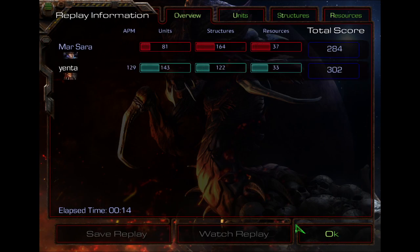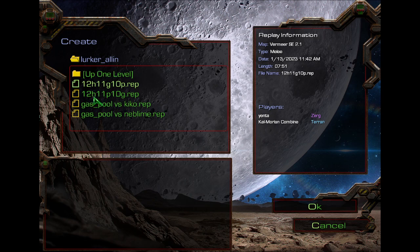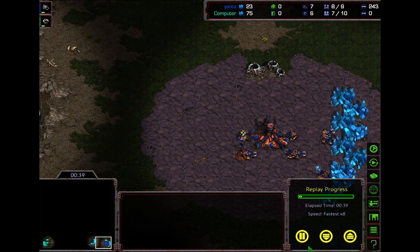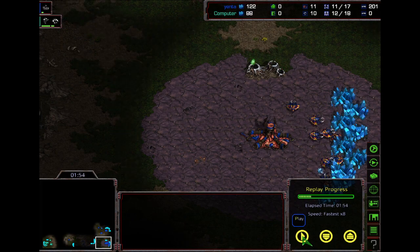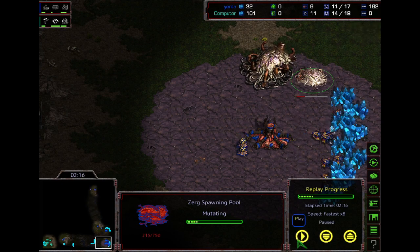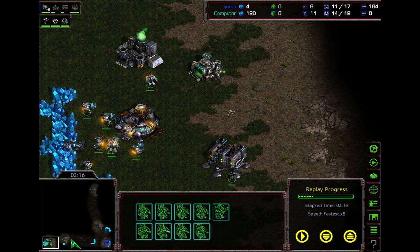Now I'm going to show you another version that's a little more aggressive — 12-hatch, 11-gas, 10-pool. The first part of the build is exactly the same up to 12-hatch. After your 12-hatch is done, as soon as you have 50 minerals, make gas before pool. Then as soon as you have the money, make pool. It's a timing difference for the next two buildings. This build is definitely more open to 8-rax because your lings will be slower, so I'd suggest doing it only against someone you know won't 8-rax or bunker rush you — someone playing standard.